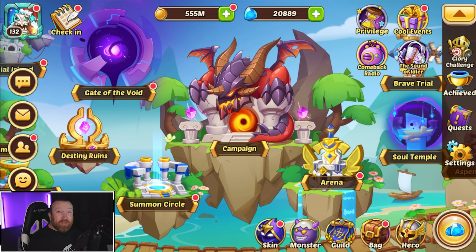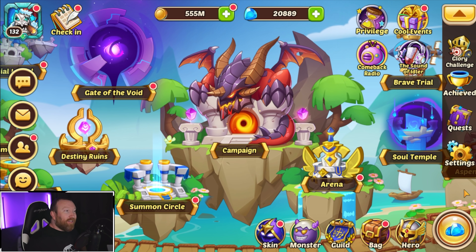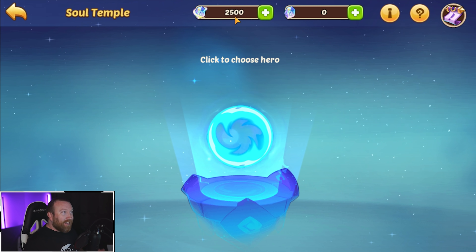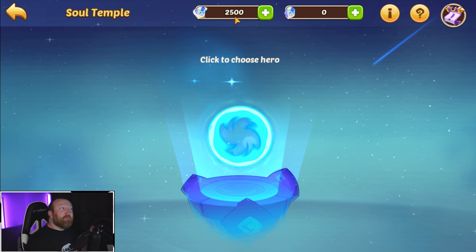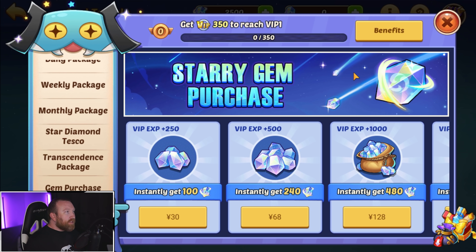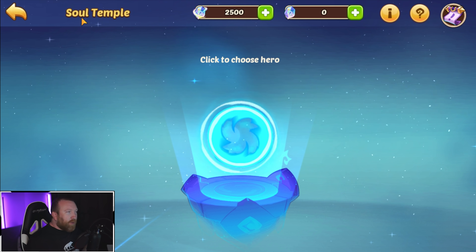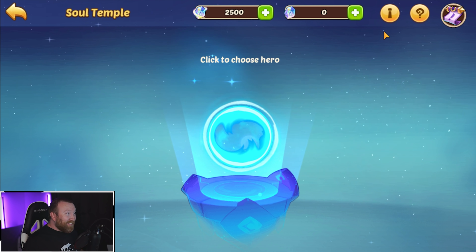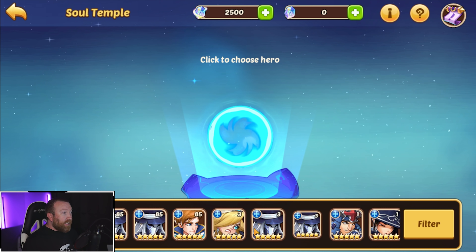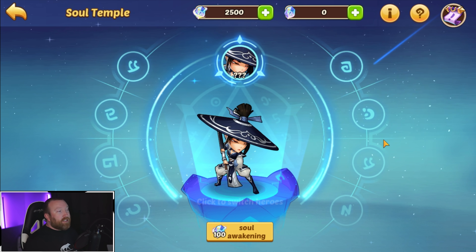What's up guys, Berry Game here back with some more Idle Heroes. Today we are on the Tap Tap servers again — finally been able to get my hands on a way to make some payments. We have 2500 of these, called Starry Gems. With 25 of them we can actually do something pretty fun today: a big old summoning session.